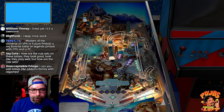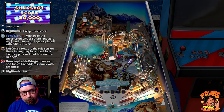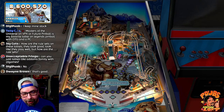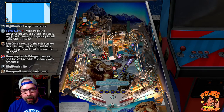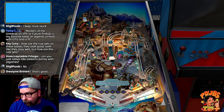Can you add tables like Adams Family natively? No, you cannot. But if you have a computer running VPX or Future Pinball, you can connect that to the AtGames pinball machine and run it that way. You can run those games, but you can't just stick them on a flash drive.